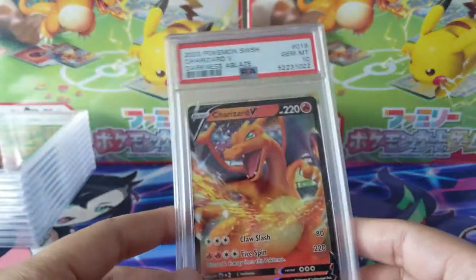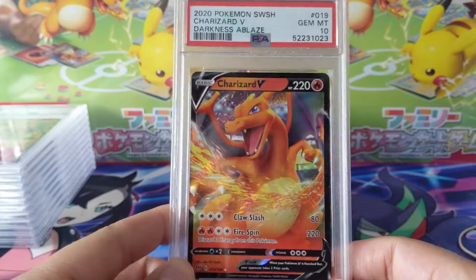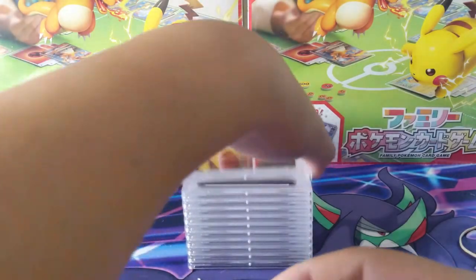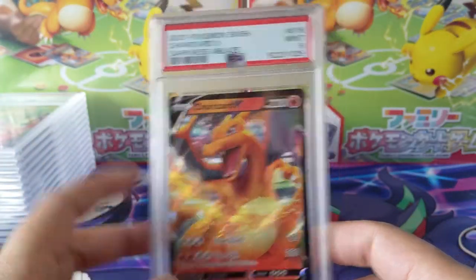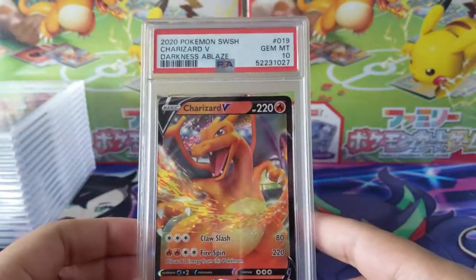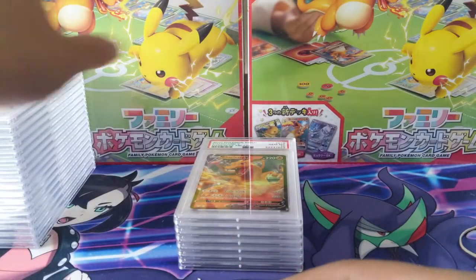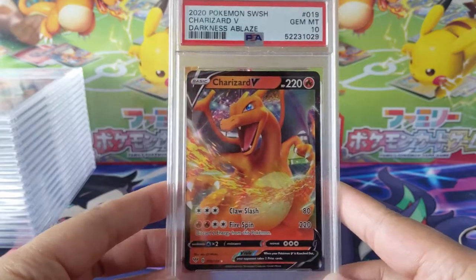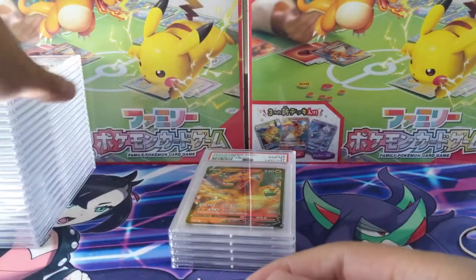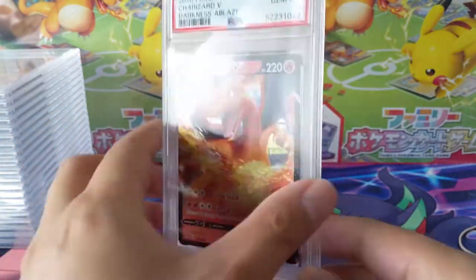This was over a year ago, but I think a lot of them will be tens. I feel like with secret rares, people keep the well-centered ones themselves, but with regular V's they'll just have them all in inventory. We got a really nice ratio — maybe four-to-one or five-to-one nines to tens — so very nice. I'm not sure what I'd do with all of these, but at the price I got them you really couldn't go wrong. Any PSA 10 Charizard is just nice to have in the collection.